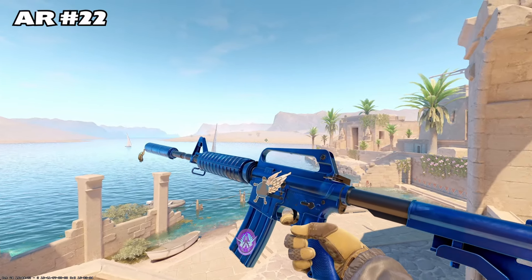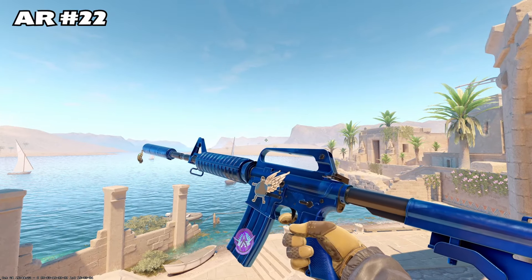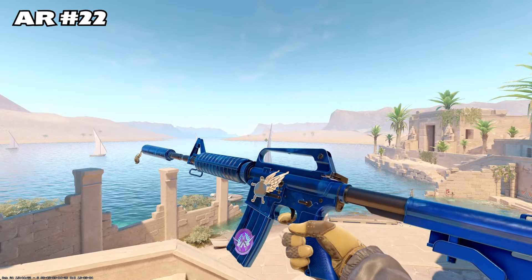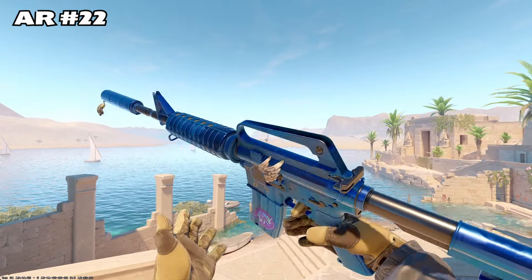Next up, we got AR. We have a fat CT with wings, a CT sticker on the Blue Phosphor, and a little SAS with blue eyes. Very cool, I like it. It's a classic — it's kind of like a little meme skin. Like I just dropped $700 on this M4, but I'm going to meme craft on it. I like it.